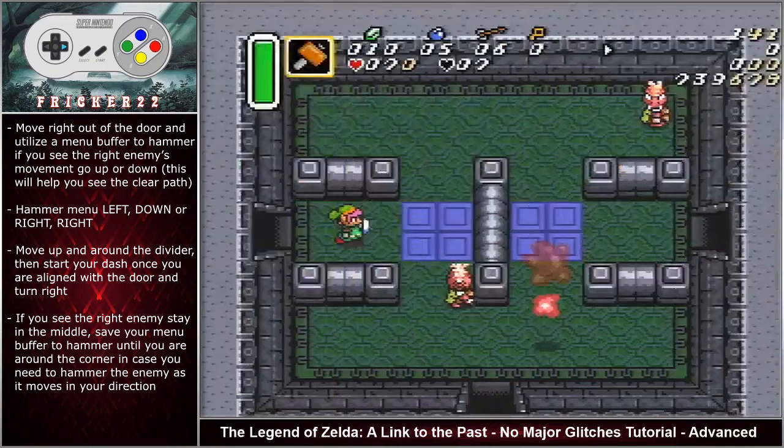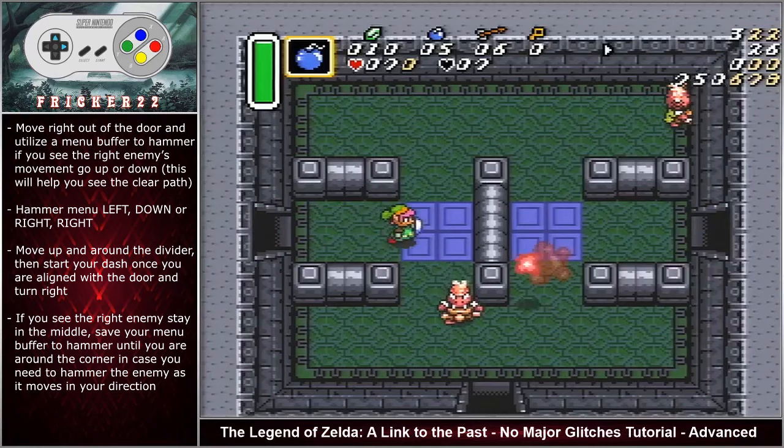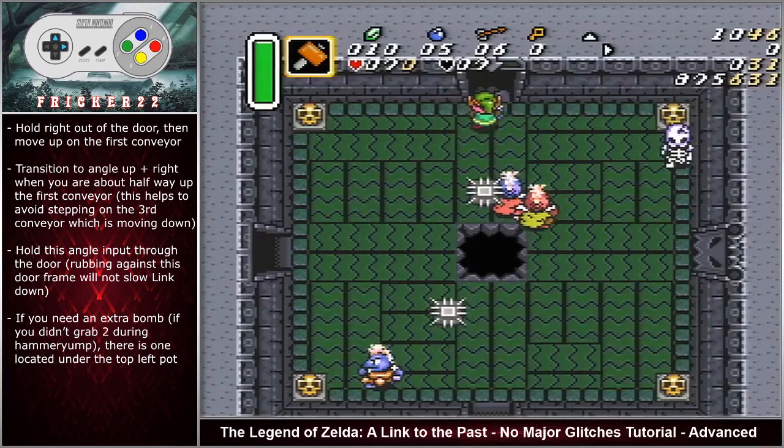Move right out of the door and utilize a menu buffer to the hammer only if you see the right enemy's movement go up or down — this will help you see the clear pathway. Move up and around the divider then start your dash once you are aligned with the door and turn right. If you see the right enemy stay in the middle, save your menu buffer to hammer until you are around the corner in case you need to use the hammer on the enemy if he moves in your direction. Hold right out of the door then move up on the first conveyor. If you do not grab two bombs at the hammer jump and have less than six bombs, there is one underneath the top left pot — this bomb is faster to grab than the restock room and swamp, only if you don't need the last set of arrows. Transition to angle up right when you are about halfway up the first conveyor, which helps to avoid stepping on the third conveyor that is moving down. Hold this angled input through the door — rubbing against the door frame will not slow Link down.